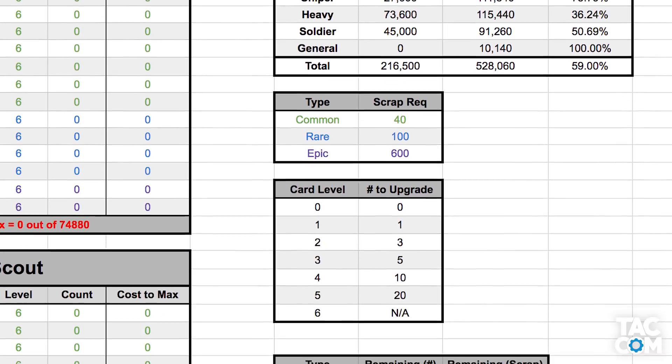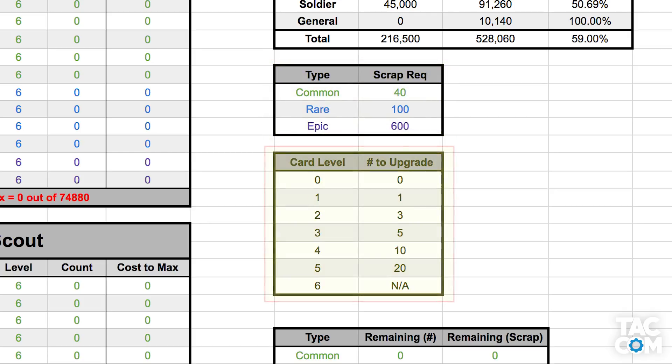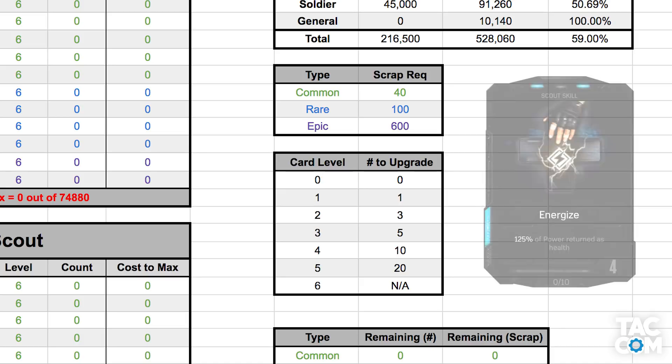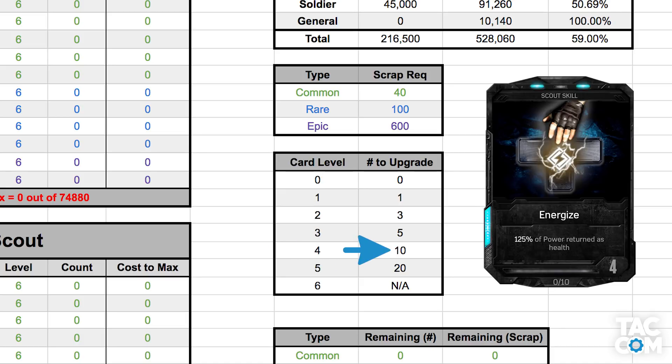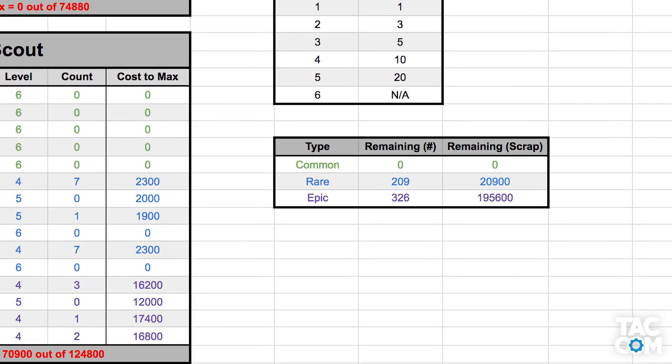Here you can see the scrap requirement for each type of card, and how many cards it'll take to max out a certain level. For example, if you have a level 4 blue card, it'll take you 10 cards to hit level 5, and each one of those will cost you 100 scrap. The last part of the page is a simple breakdown of how many cards of each rarity you have left to unlock, as well as the associated scrap value. Yeah, those purples aren't going to be fun.